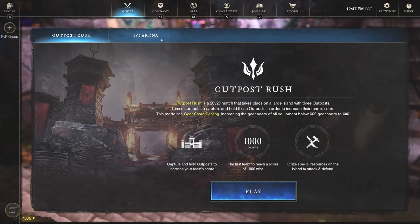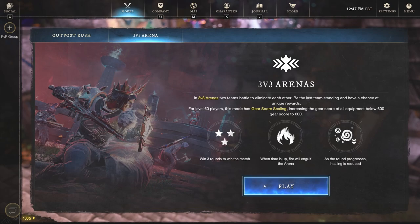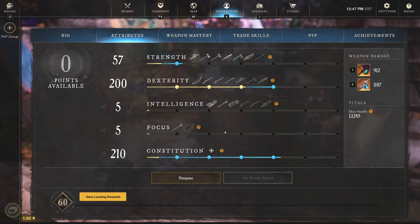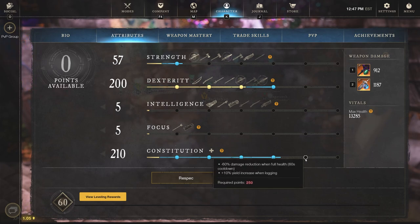Let's jump into the 3v3 arena and showcase how strong this build is. Going to my attributes — this is what I'm running. It's not a lot of anything: 57 strength isn't going to do much, and 200 dexterity isn't going to do a lot either. But we are going to have 210 constitution, and we're going to add 40 con to get to 250 — that's a minus 60% damage reduction when at full health. It's a 60-second cooldown, but it's going to activate probably 2 to 3 times each arena because I'm going to be very hard to kill with all these Shirking Heals, all the mobility, and everything I have at my disposal.